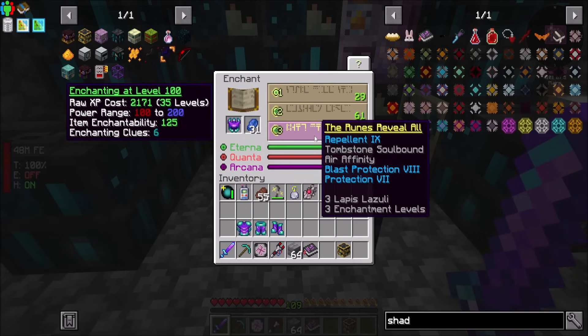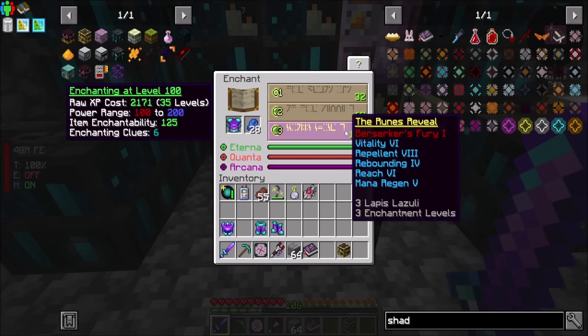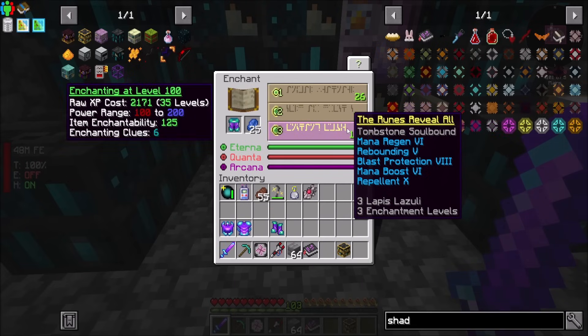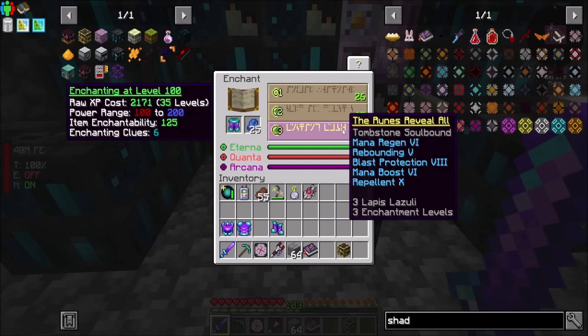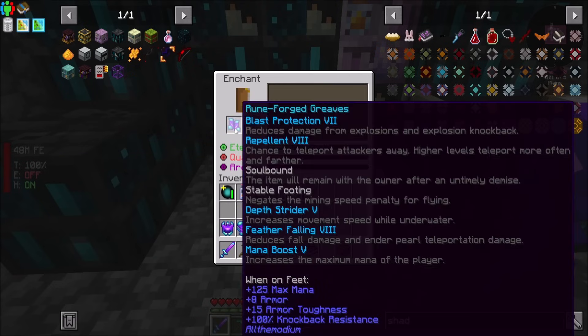So this will get me Blast Protection and Protection 7. I like that, so I'm going to do that. You're going to get me Vitality, Reach, Mana Regen, a bunch of other cool stuff. You're going to get me some more Mana Regen, Bounding, Blast Protection, Mana Boost, which is cool if I decide to get into stuff.